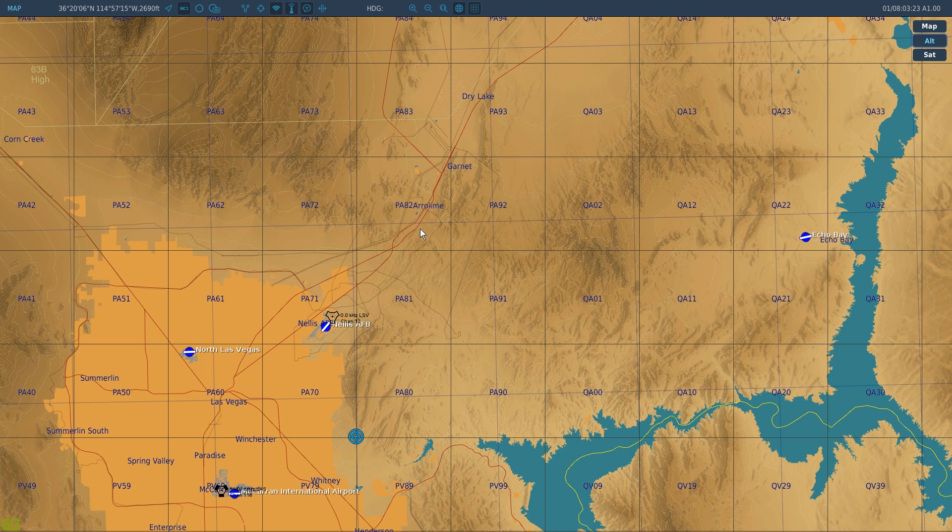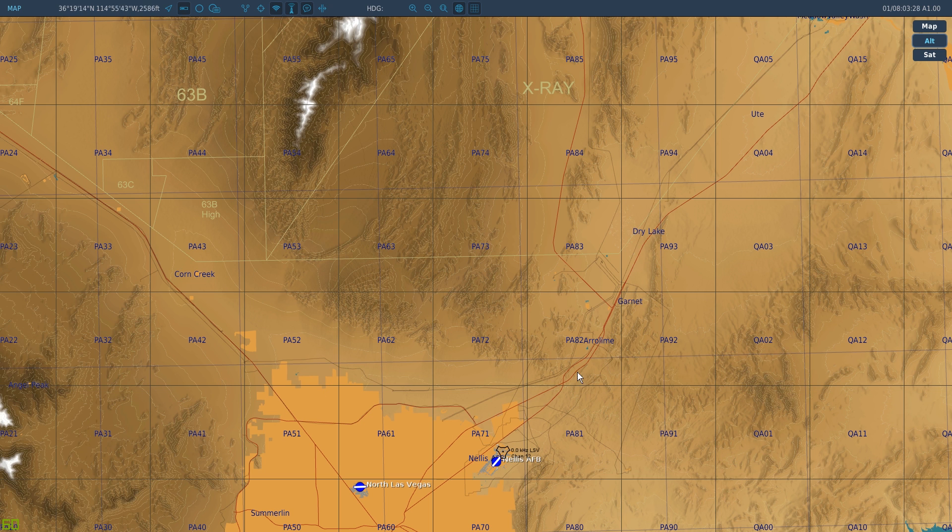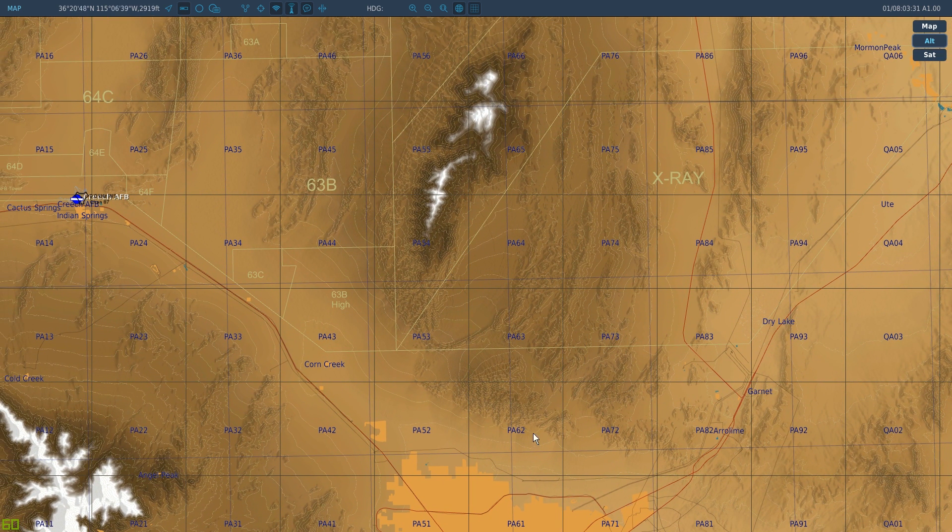Alrighty, so we're going to follow the bandit corridor — the way bandits would fly up into the NTTR — and we'll put our next waypoint right on top of the town of Corn Creek. That'll be waypoint 3: north 36, 25, 20, and west 115, 22, 55.